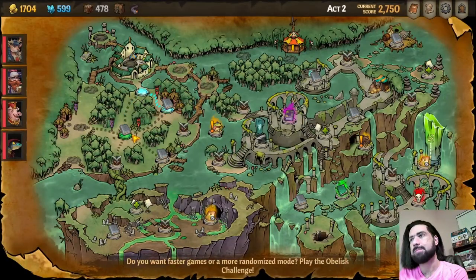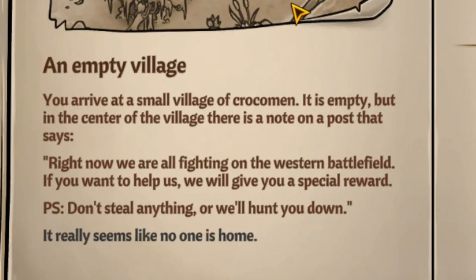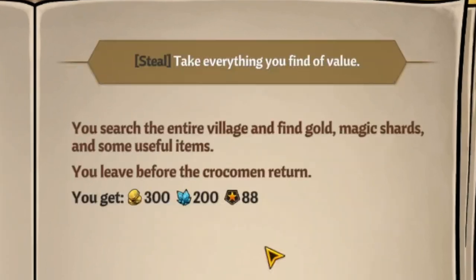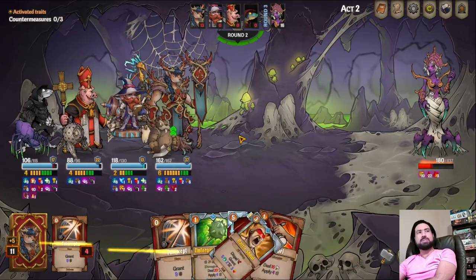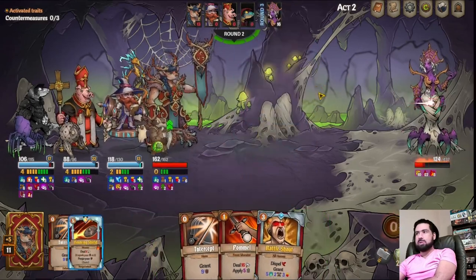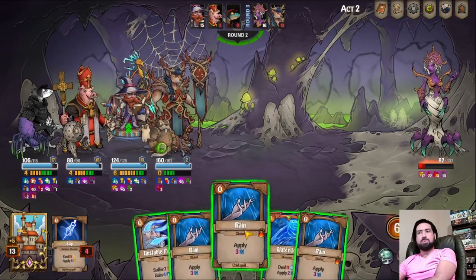As you explore the map, if you pay attention to the lore, you will quickly find references to other character events and happenings in the world. Your actions, good or bad, do have some minor consequences, and if you pay attention, you can discover secrets or unlock the many different characters and pets. In multiplayer, each player gets a vote when choosing a direction or option during an event. In the case of ties, a card minigame is encouraged to resolve it.